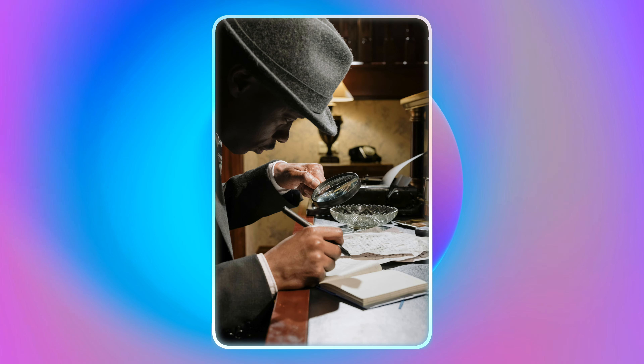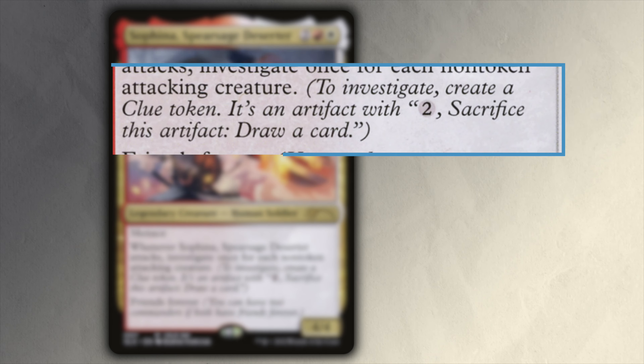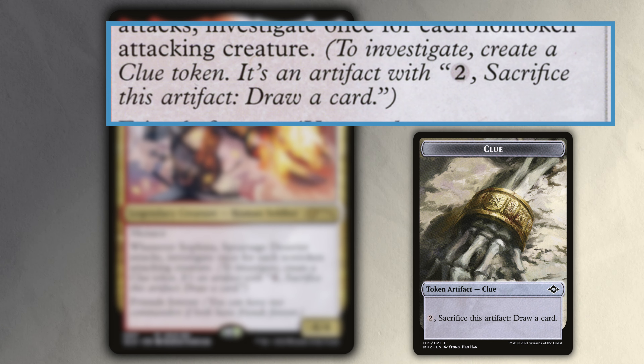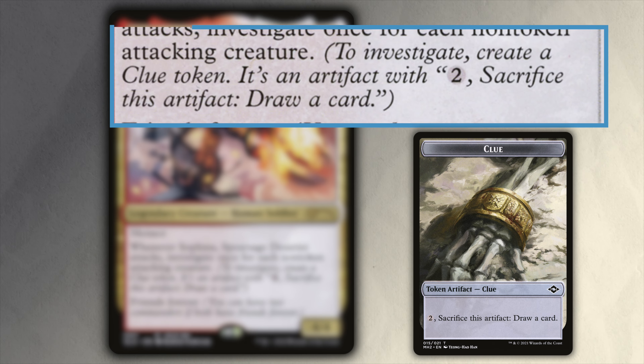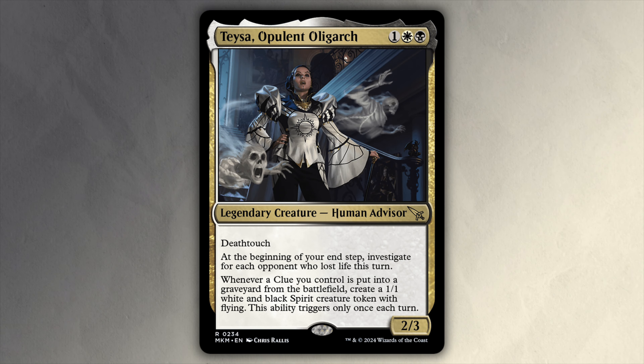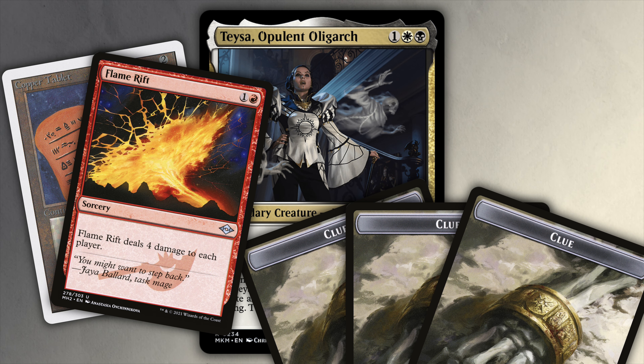The first major ability is Investigate. At the beginning of the end step, investigate for each opponent who lost life this turn. Investigate just means that you put a clue token into play. A clue token is an artifact token with the subtype of clue, and it has an activated ability: pay two colorless mana and sacrifice it to draw a card. So at the beginning of your end step, you get a clue token for each opponent who lost life, which means you'll want to damage or cause loss of life to all of your opponents to get the maximum of three clues at the end of your turn.